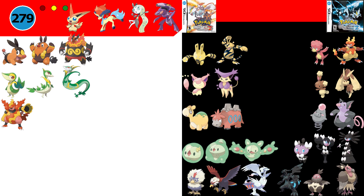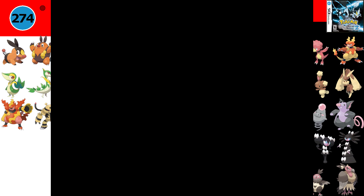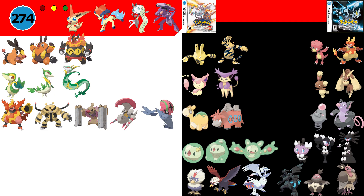Next up are the trade evolutions, which include Magmortar, Electivire, Conkeldurr, Escavalier and Accelgor. Since we only want to use a single game in this section, these Pokémon are going to be unobtainable for now, putting us at 274 Pokémon. There are technically two more trade evolutions in the new Unova Dex, but Steelix is catchable in the Dust Clouds within caves, and Gigalith can be traded for in Mistralton with an NPC in the game, so we don't need to subtract these two from the total.